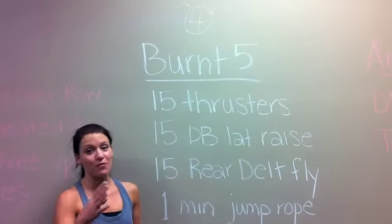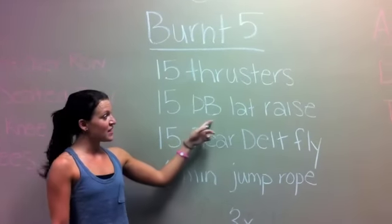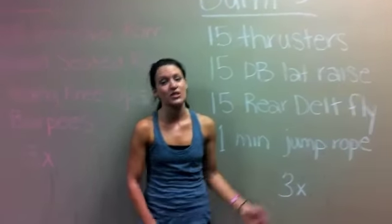Alright guys, we're ready to start with mission number 4. This is Burnt 5, another one. We're going to do 15 each of thrusters, some dumbbell lateral raises, and then 15 rear delt flies, followed by 1 minute of jump rope. We're going to do that 3 times each. Before we get started, let's take a look at all those exercises.